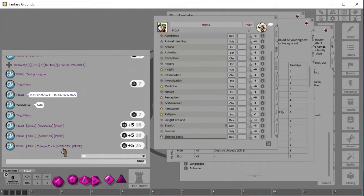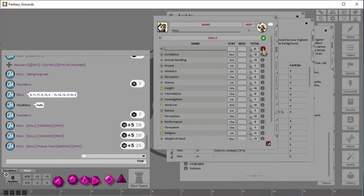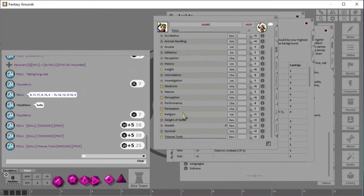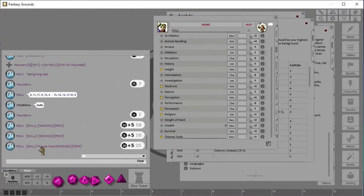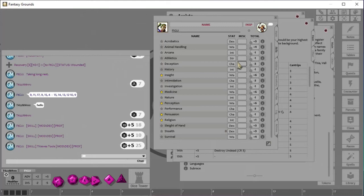There we go! Now you can see it says 'Skill: Thieves Tools, mod is Dex, proficient.' It knows I'm proficient in it — I rolled a 20 so I got 25. It's kind of nice because you can go in and add these additional skills that your class has. Looking at the chat log, you can see FTG You rolled Thieves Tools and got a 20 plus their modifier of five, so it's 25.